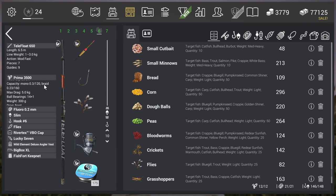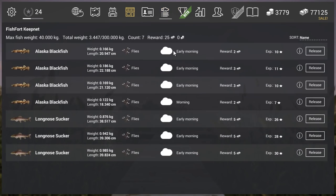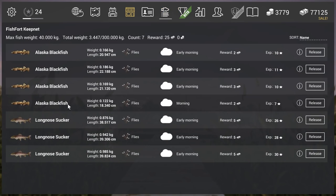The setup: Tail Float 650, Prima 3500, fluoro 0.2 millimeter, slim hook size 6, and flies. Not complicated — just the simple panfish setup, 10 centimeters deep. And there in the net you can see it — the Alaska blackfish! I also got three long nose suckers.